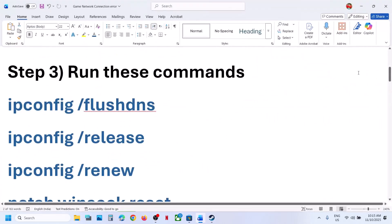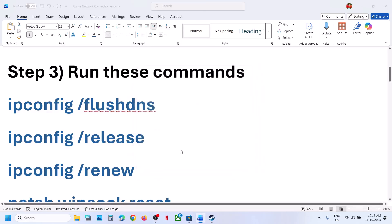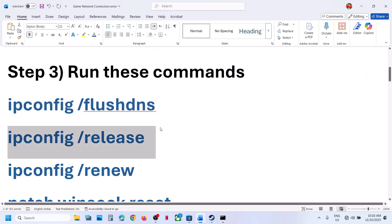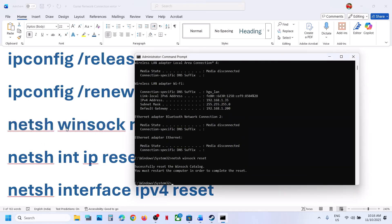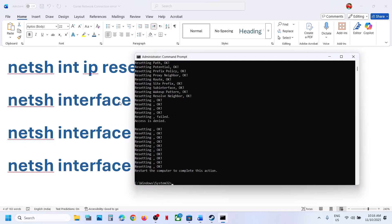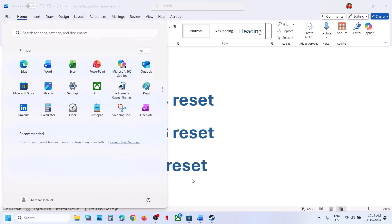Still not working? Run these commands — they are provided in the video description. Type CMD in the Windows search box and run Command Prompt as an administrator. Click yes to allow. Copy each command one by one from the description, paste it in, and hit the Enter key. Once done, close the window, restart your computer, and after the system restart relaunch the game and check.